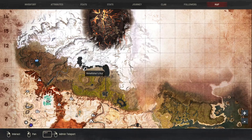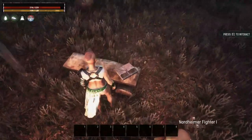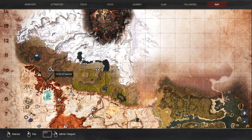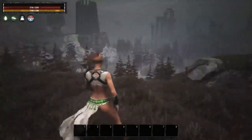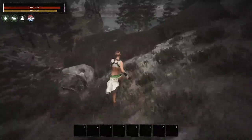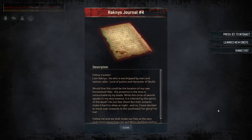Near the Bridge of the Betrayer you'll find Rimfisher's Hut right here. If you look right here on this bench there's a book that's going to teach you the Slit Throat emote. The next location is just next to the Circle of Swords — on the southern part, head down the mountain and you can see the book right there on the edge. If we interact with that we learn the Shake Fist emote.